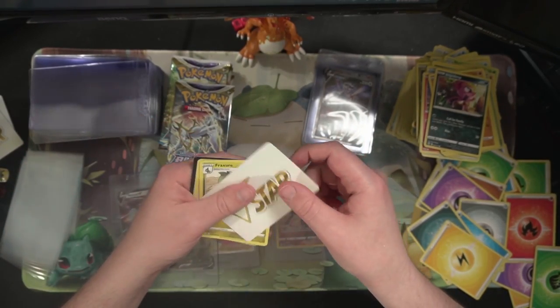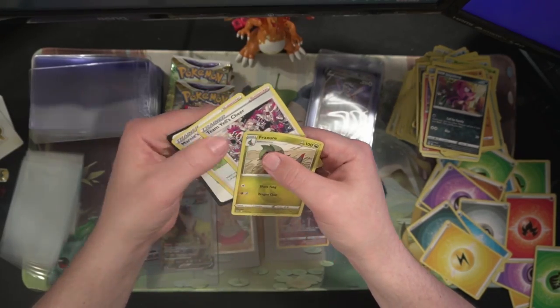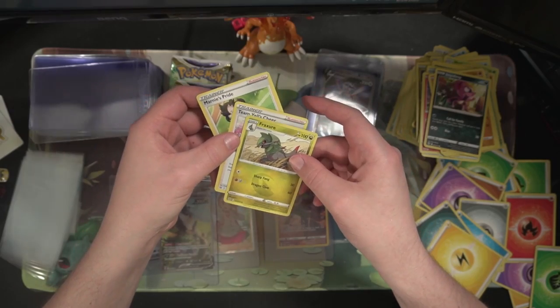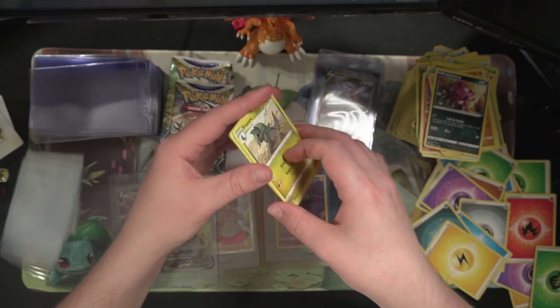Got a V Star marker, a vote card, Marnie's Pride, Team Yell's Cheer, and not a whole lot else.